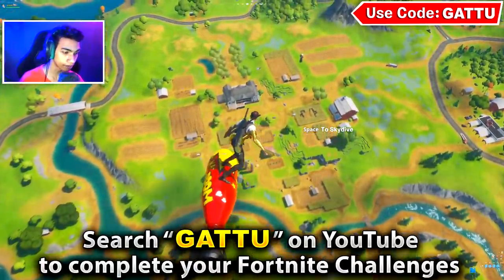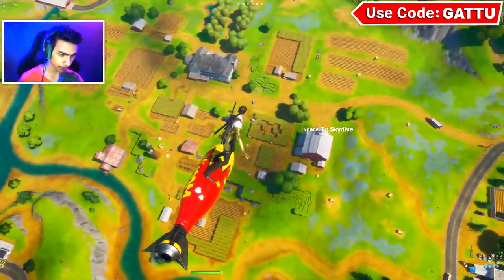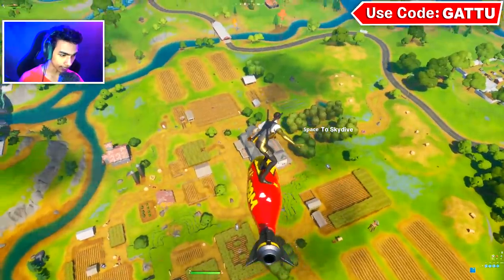If you guys are actually gliding on top of a POI just like I'm showing you right now, and you actually have a look down there with your eyes, you guys can actually find llamas. So as I'm gliding over I'm scanning the area below.